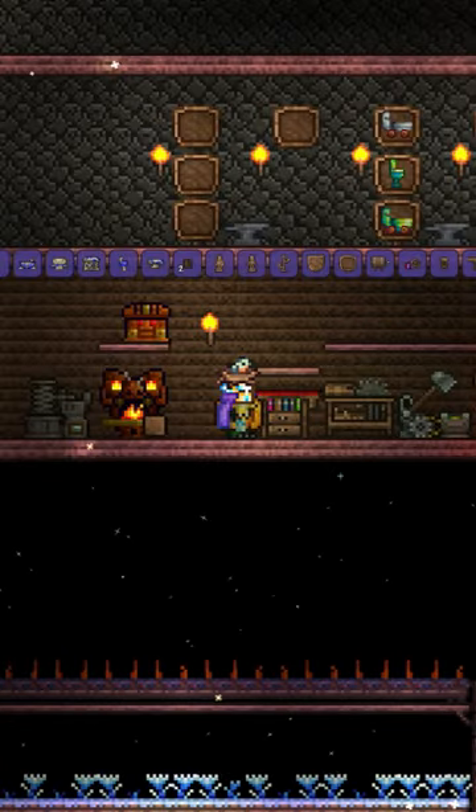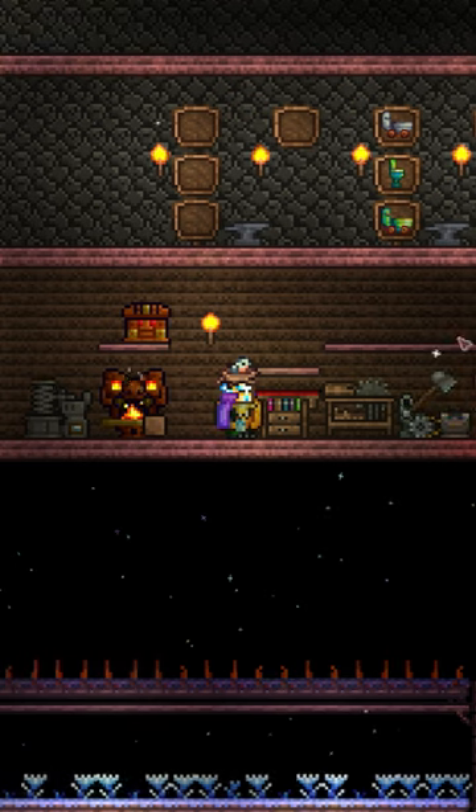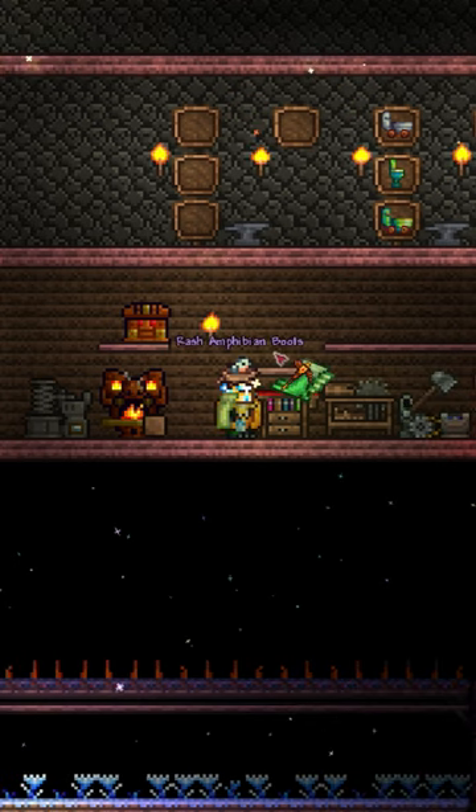Once you have the sailfish boots and the frog leg, you go over to the Tinkerer's Workshop, hit craft and there you go — there are your amphibian boots.